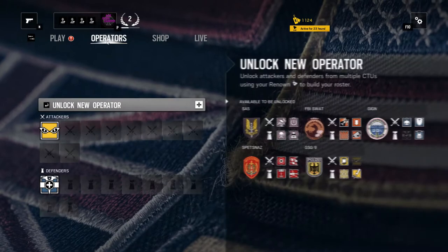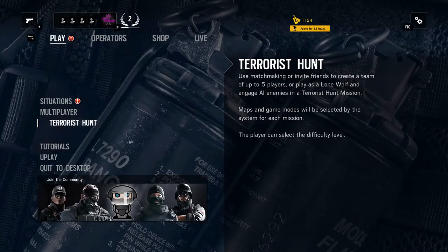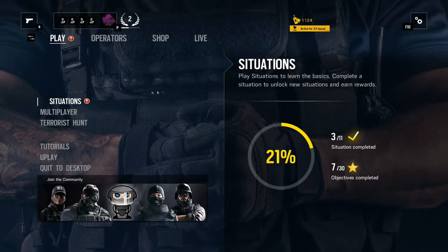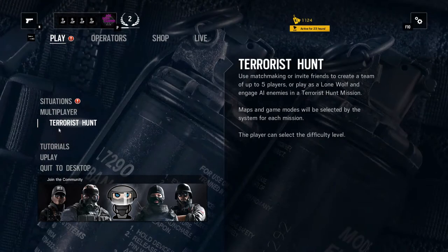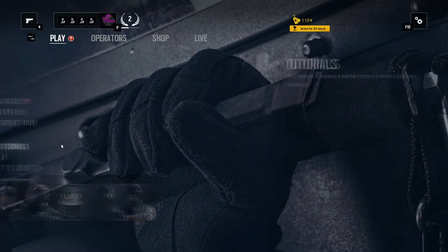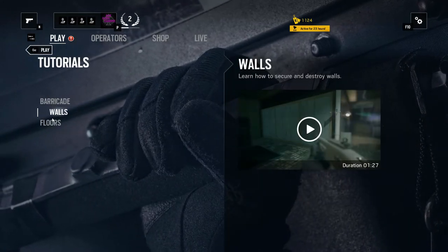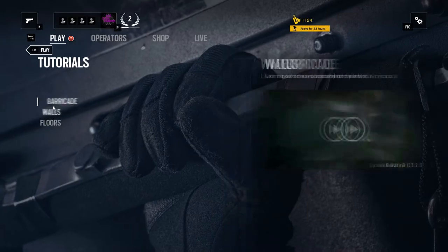First thing's first, you need to get an operator. You get renown points by playing competitive matches, terrorist hunts, and playing through situations. Here's a hint: if you're lazy like me, watch the tutorials. You get a total of 800 renown points, and the good news is that you can skip the video and still get the points.